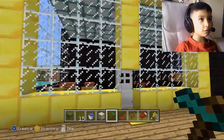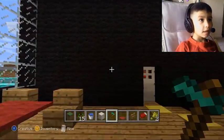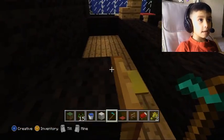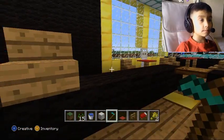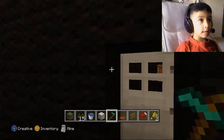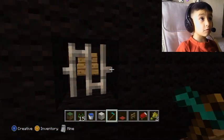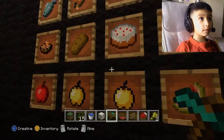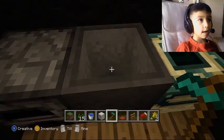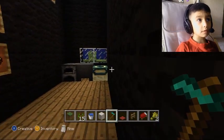And this is my McDonald's right here — I want to show you inside. Here's the seating, and here's the cash register. This is where they get the order. Here's all the food. This is where they make it.